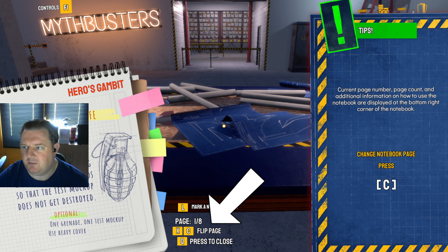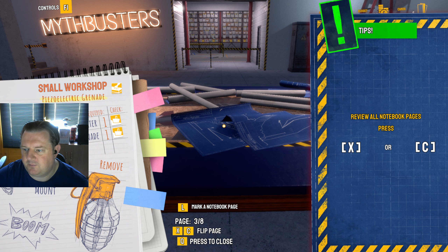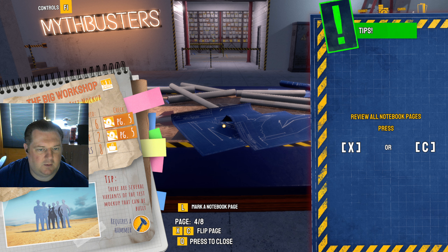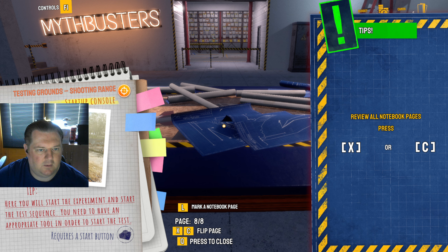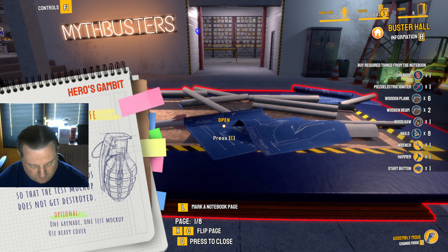You can find additional objects under the myth description — it is worth completing them to gain extra cards for your episode, however they are not required to unlock more tests or myths. Change notebook page with C. On this page you can find the table of contents. Yellow icons show places where there is something to do as part of that experiment. I've got a little marker now.